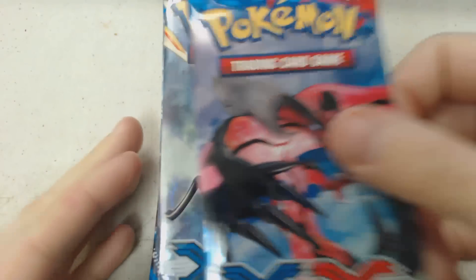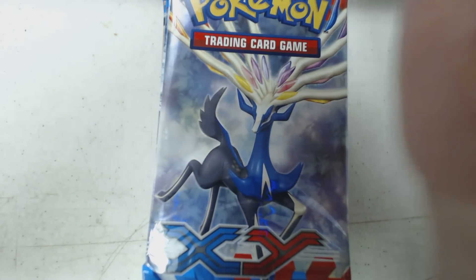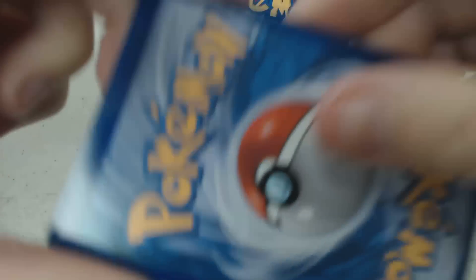I'm just going to stack them up real nice and we'll dig right in. The first thing you're going to notice in each of these packs is a Pokémon Trading Card Game Online code card. This code card will unlock one booster pack of the Pokémon X&Y set on the Pokémon Trading Card Game Online, which you can find at www.pokemontcg.com.